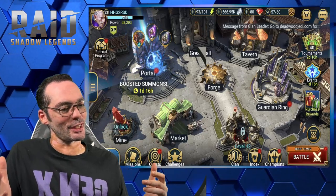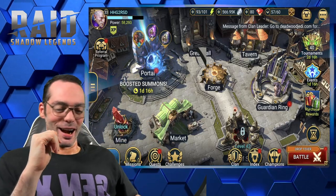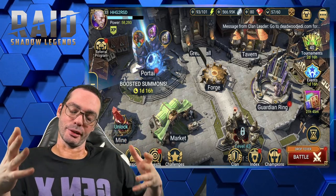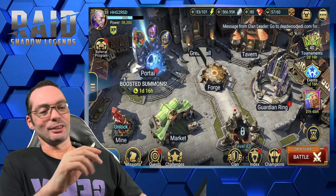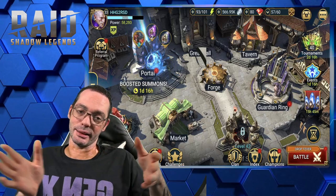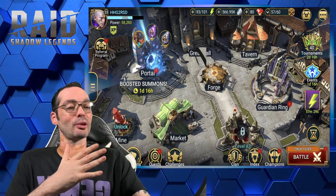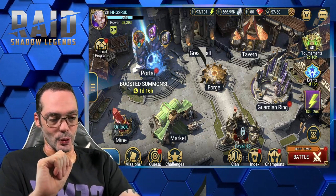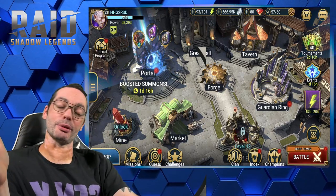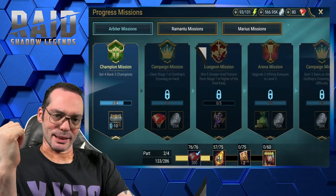What's up guys, this is your boy Russihan on episode 7 of Hitchhiker's Guide to Raid Shadow Legends. If you guys are new here, this is a guide showing mostly new players the fastest realistic way to get to the Arbiter using the minimum amount of resources. I don't play more than a couple of hours a day with this account so people can actually follow and be realistically leveling with me.